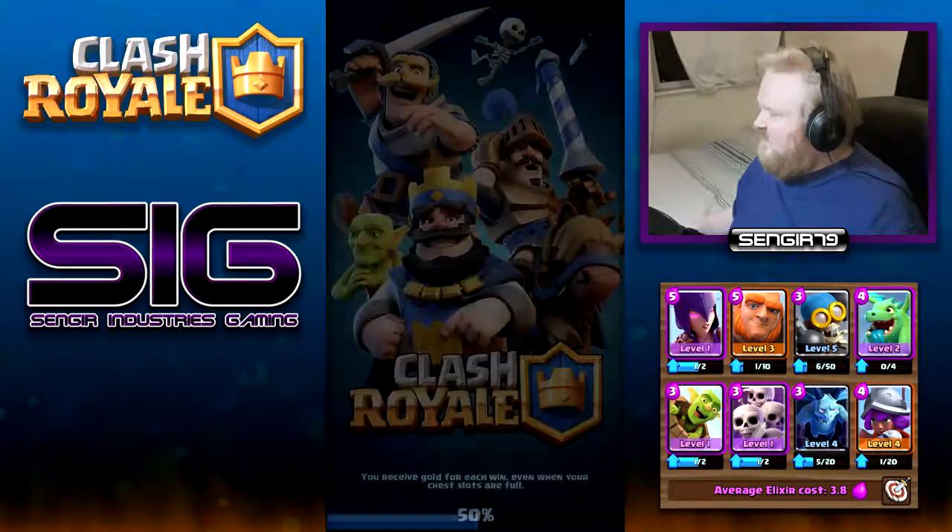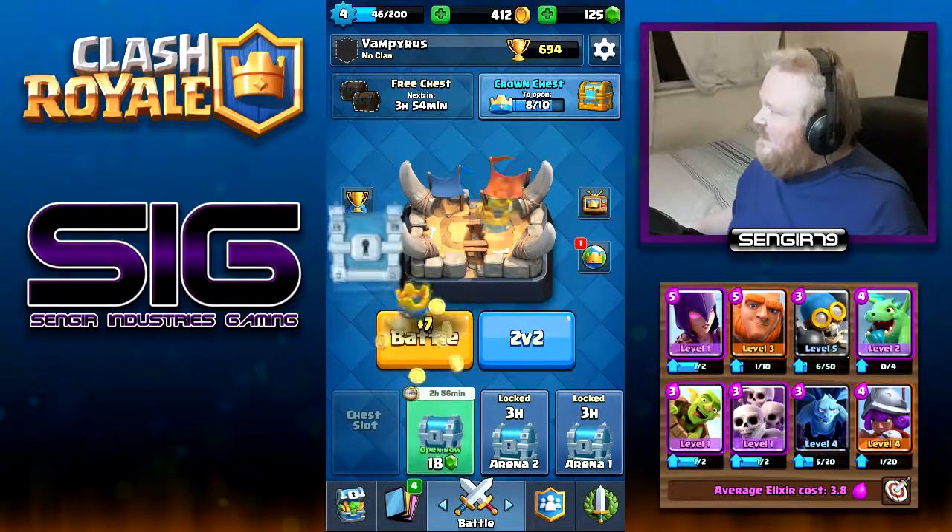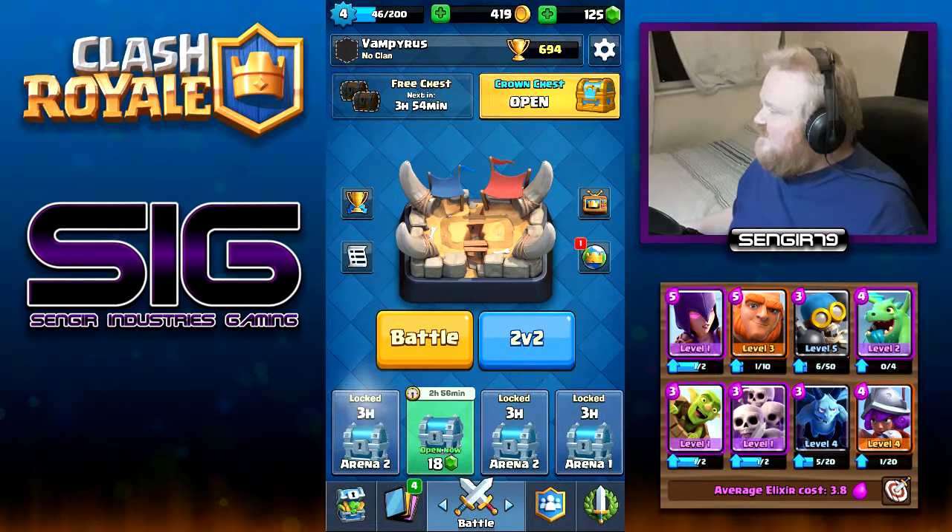Plus 30 trophies, seven gold, and a silver chest — very hard fought but we got there in the end. That puts us up to 694 trophies and we have a crown chest we'll open at the end of the episode. Let's go to our second battle.